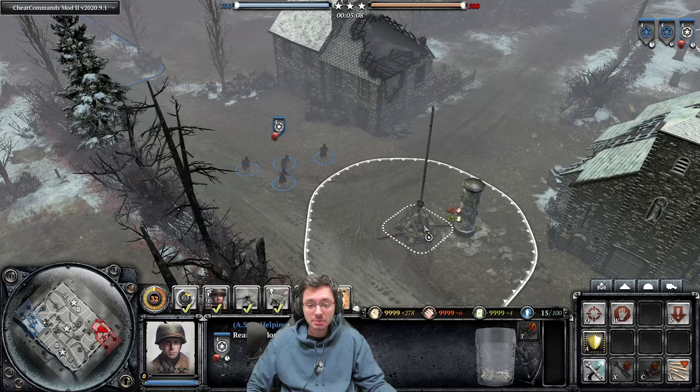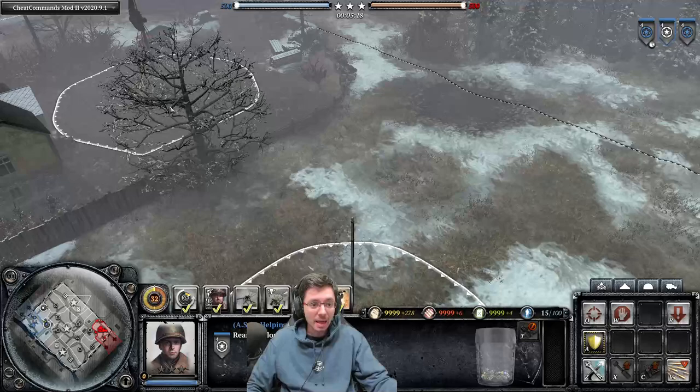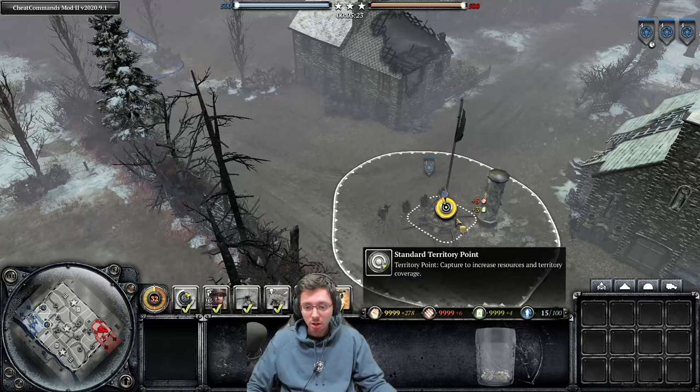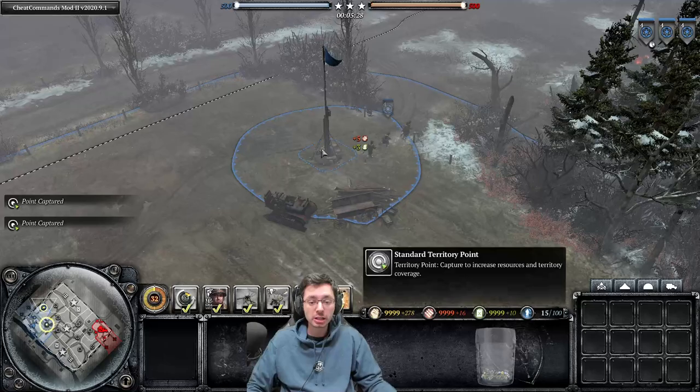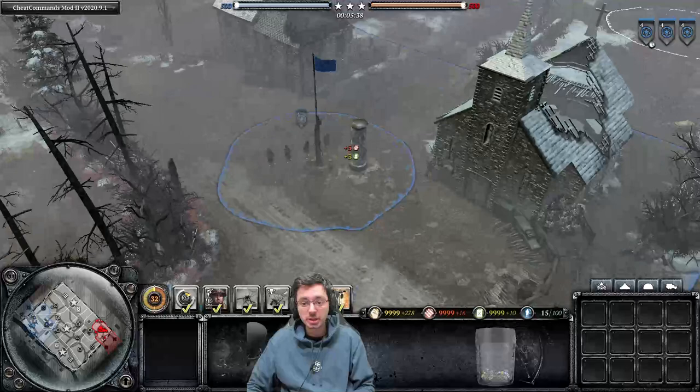So I'll get one to capture this point, and the other I'll hold down shift and chain commands to capture multiple points in sequence — this point, then the munitions point, then the VP. What you'll see is that the squad without shift commands just sits idle after capping, while the one with shift commands moves on to do another task automatically. This is a great way to keep your squads constantly doing stuff by issuing shift commands and continuously capping.